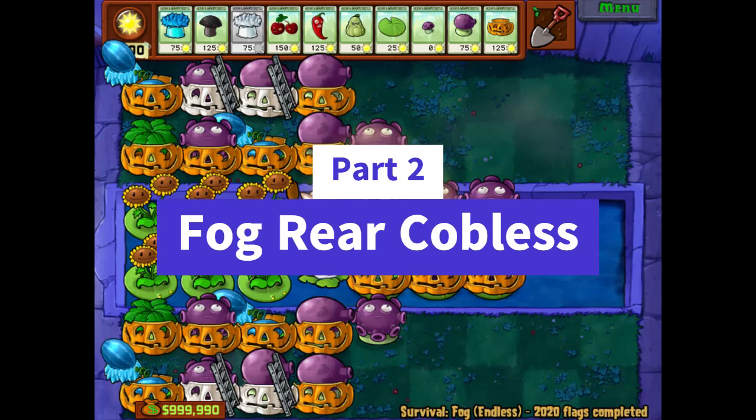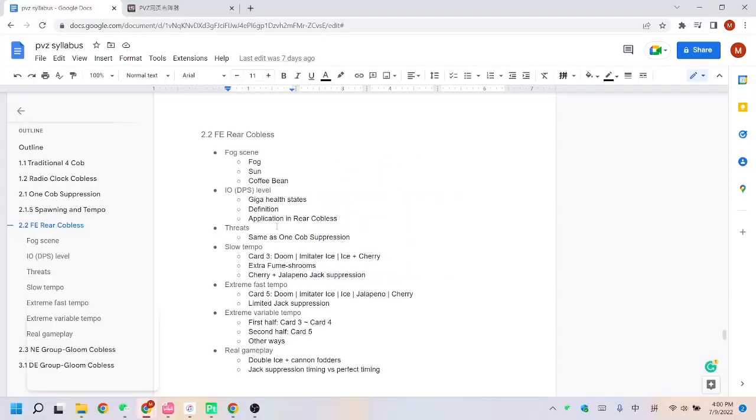Hi, this is Ming. Today I'm going to introduce FE Rear Cobless. So last time I introduced the rear structure, and it turns out that this structure is very useful in other scenes, such as fog.